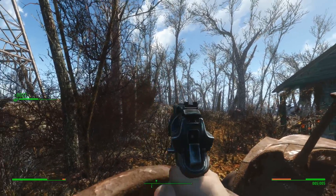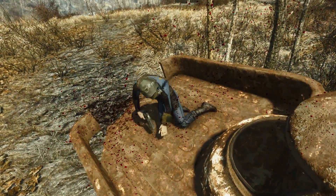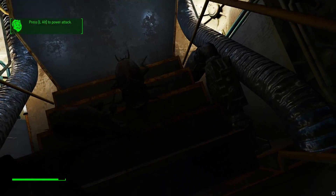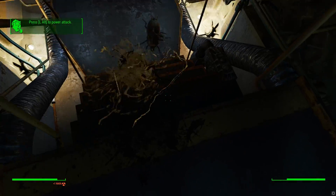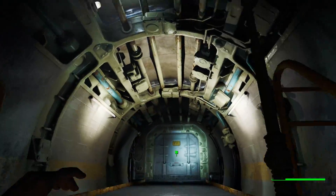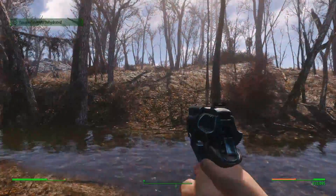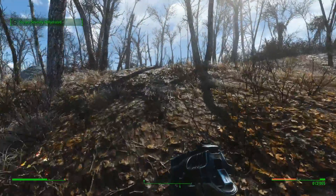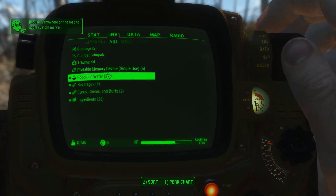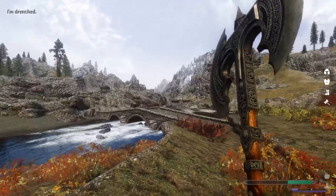That is a look at Wabbajack, the tool right now for Fallout 4 and Skyrim that has the potential to really change things. Right now it's only for those games, but there's no reason it can't come to Fallout New Vegas or Fallout 3 in the future — the only thing required is somebody making a mod pack for it. Being able to play some of those older games, reinstall them, do a heavily modded playthrough, almost modernizing the game, all from just a few clicks on the user side — this one has some serious potential and it'll be interesting to see where it goes.